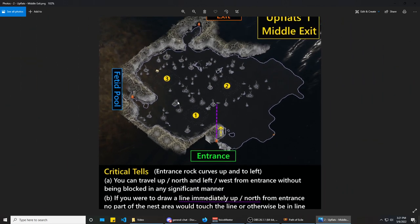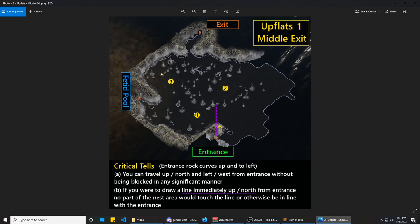When you see that the first nest is significantly to the left of the north line drawn from the entrance, you know you're in the middle exit layout. From the first nest, path northeast to the second one, then head directly west to the third nest. Once at the third nest, travel northeast again and you'll find the exit in the middle.